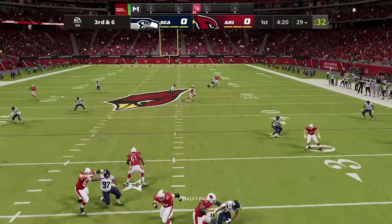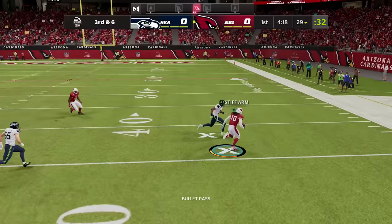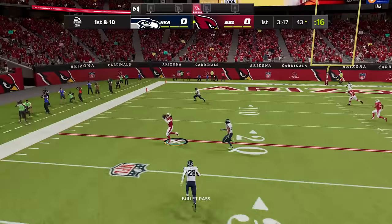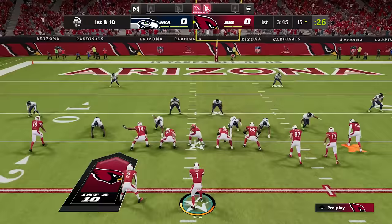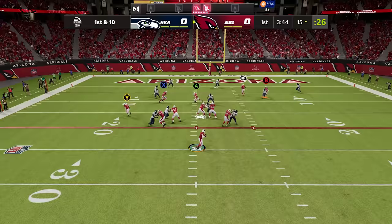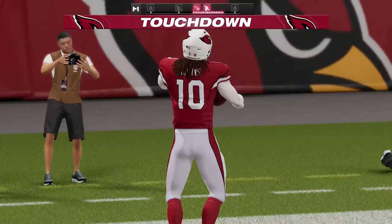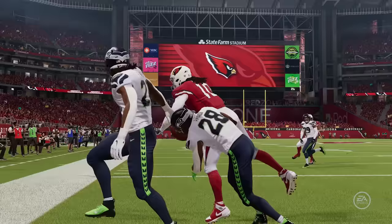DeAndre Hopkins' X-Factor is also Double Me, so remember he needs two catches of 20 plus yards in the air, and then he'll enter the zone where you need to put multiple players on him to stop his aggressive catches. He's in the zone — you better put two people on him. The Seahawks do and it still doesn't matter. We know how he gets down in real life; we saw the Hail Mary. You might need more than two people on a guy like D-Hop.